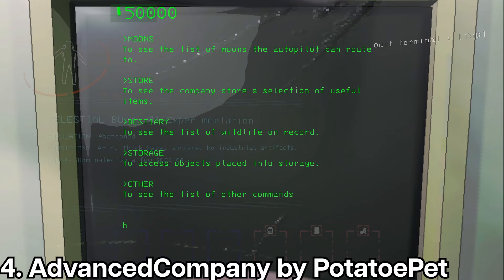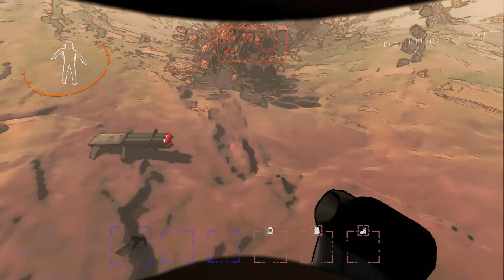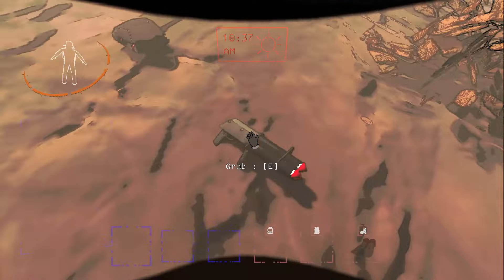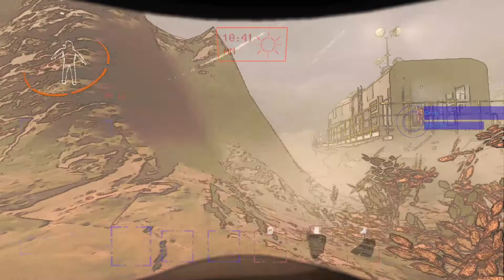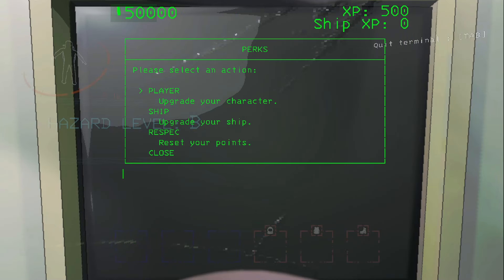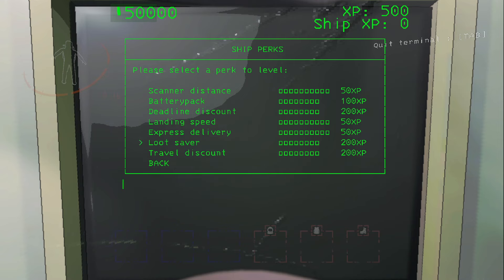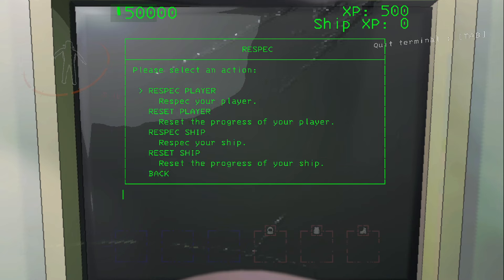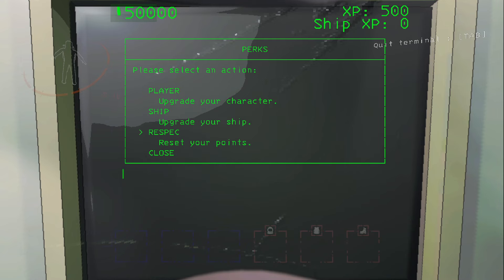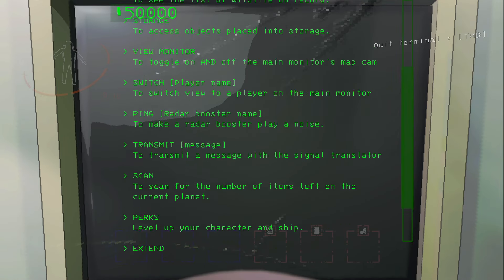Afterwards is Advanced Company by Potato Pet. This mod aims to add a ton of new items and revamped mechanics. New items such as missile launchers, lightning rods, night vision goggles, bulletproof vests and more are added with this mod. It also adds a new XP system with a perk system to complement it. Bigger lobbies come with this mod as well, so no worrying about installing an additional mod for more crew slots. There are additional quality of life additions such as hotkeys for inventory slots and battery indicators.